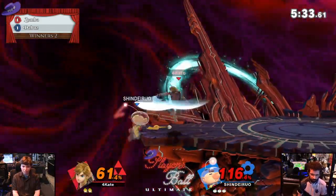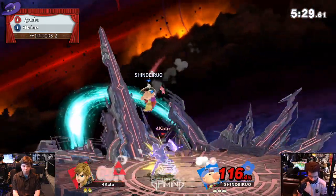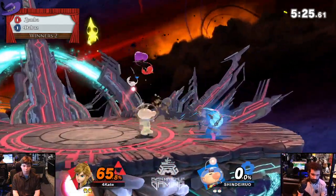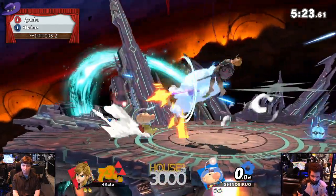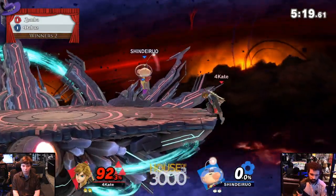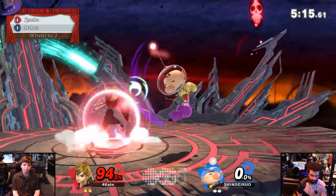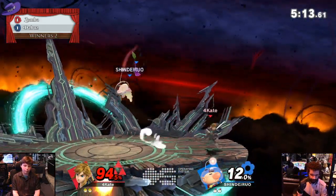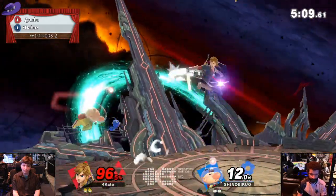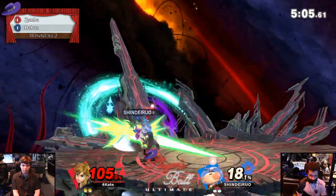Interesting — we saw the up air from DaBuzz helped check Link's Nair when he was in front, but not when he was behind. Very interesting interaction. That up tilt anti-air is so strong and it covers such a wide arc. One thing I always like to bring up about Link compared to previous heroes in Smash — this Link is just straight up a barbarian. He does not swing his sword with any sense of grace; he grew up in the wild.